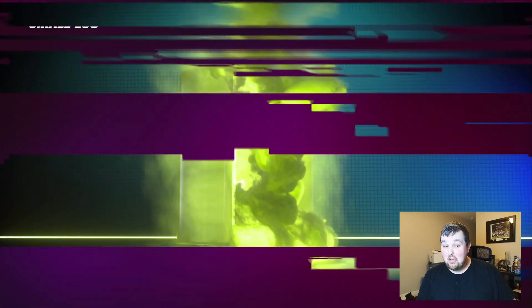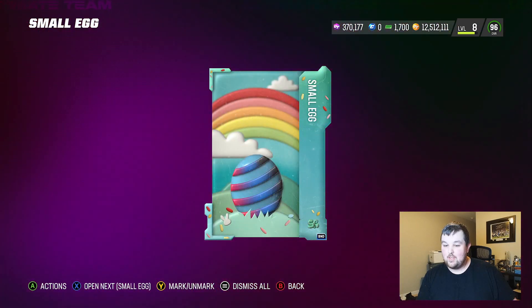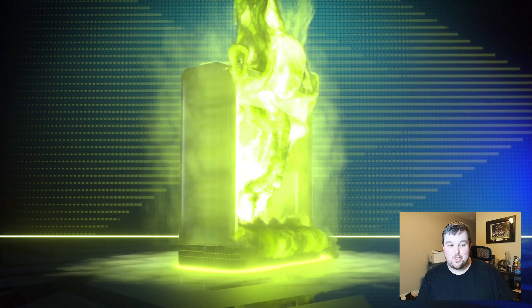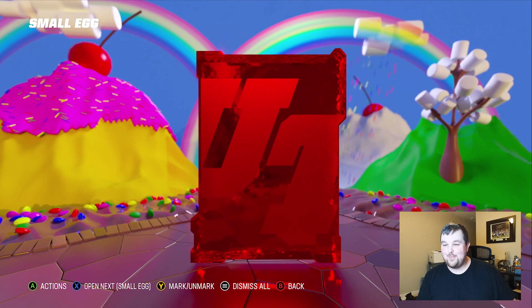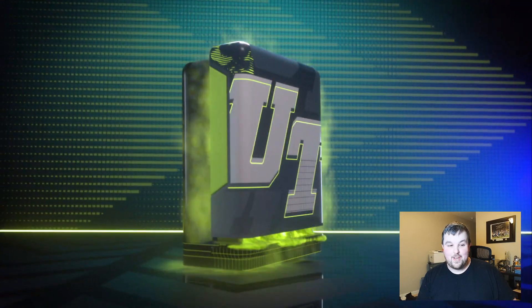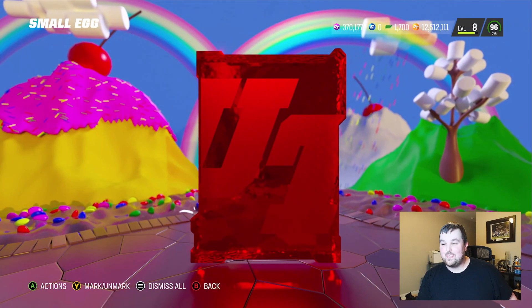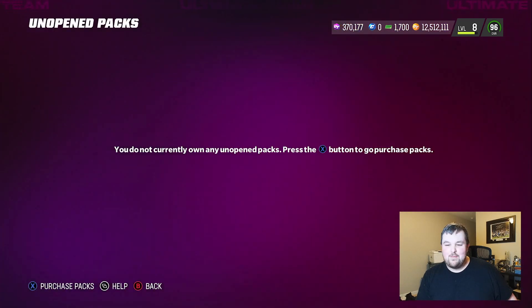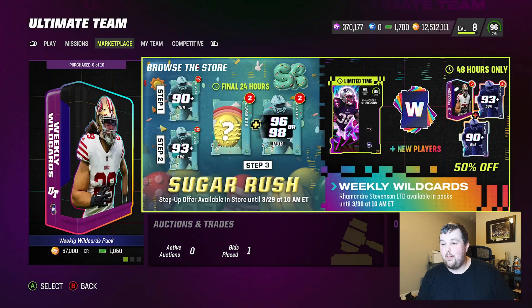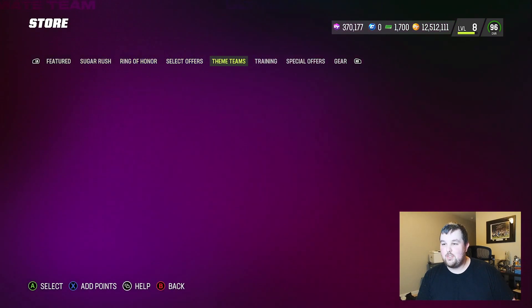We're getting lots of different colors which is cool. I'm just letting it roll and hitting the X button until we can't anymore. I was hoping to get an extravagant one, but we got one yesterday so regardless, we already got one. This is our last pack — all small eggs. I'm not quick selling any eggs, especially if we get to the point where there is a training re-roll.